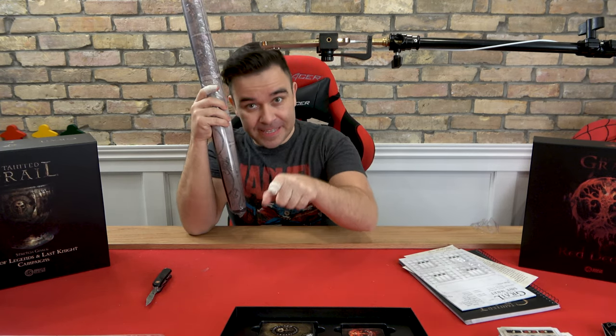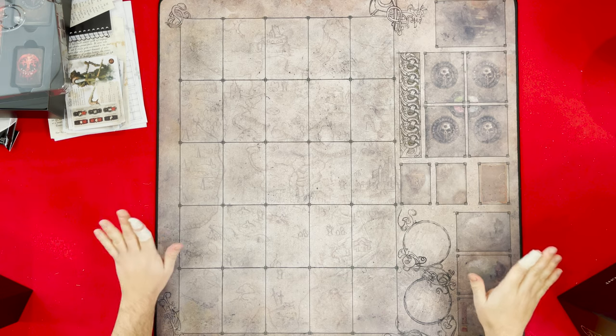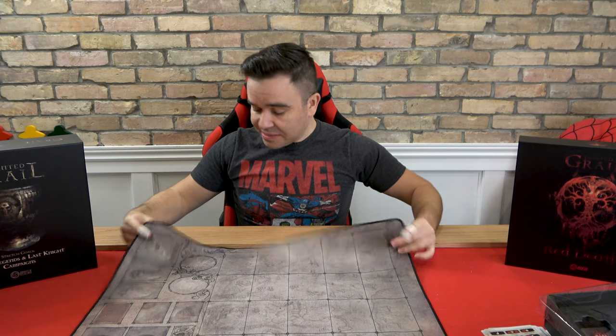Mini time — but first I want to get a look at this giant mat. This thing is large. I think this is going to be a very useful mat — I'm assuming this is where you place all your map cards, and your events go there. I'm looking forward to playing with this. I don't recall there being a board or mat before — I think you just put it on the table. It's nice and big but not ridiculously big. It's square, which is my first square mat — but I like it. This is going to be a nice mat to play on.